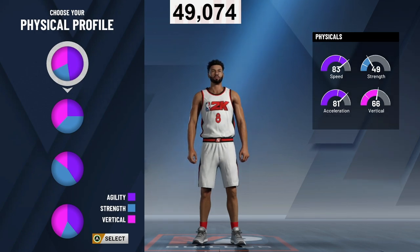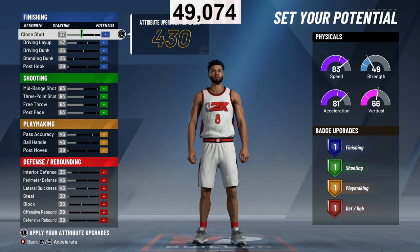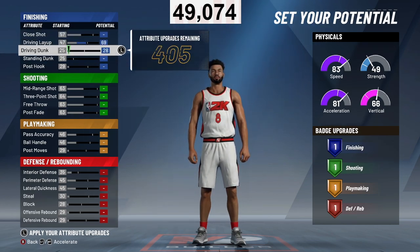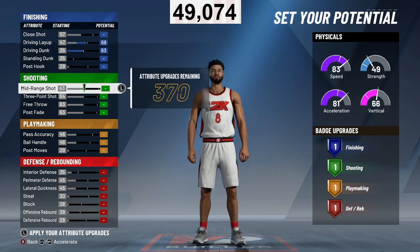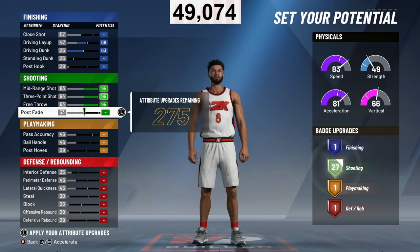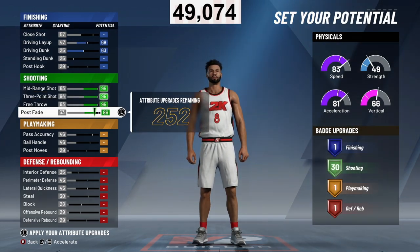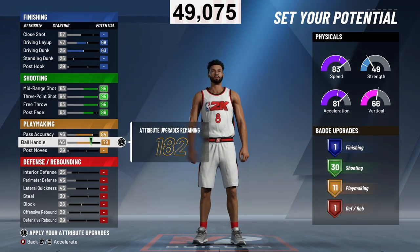With this build I'm going to go with the top physicals — we're looking for speed and acceleration because we're a pure sharp that can dribble. What you want to do is upgrade your driving layup and your driving dunk — 63 for the driving dunk, 69 for the driving layup. Max everything out so you get to 30 shooting badges. We have a 95 mid and a 95 three at 99 overall.